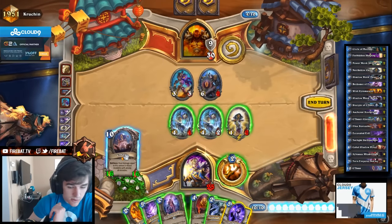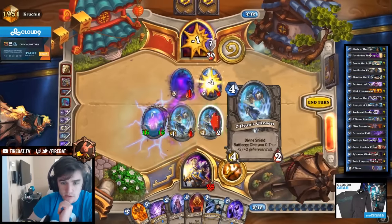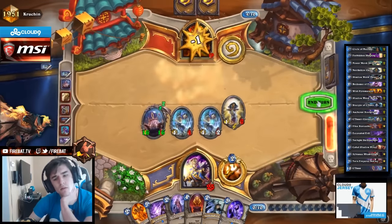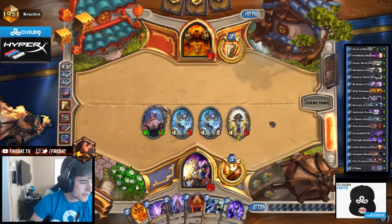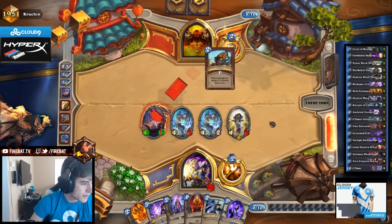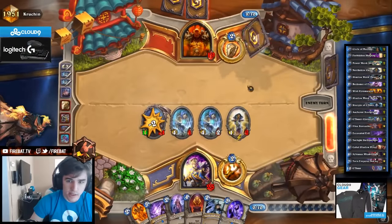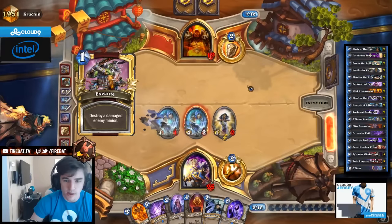He has to either top deck Brawl or an Execute Activator. I want to go for C'Thun this turn, so I can go Dark Mender, Golden Monkey next turn for the reload. I don't have to trade anything - I push face damage. Killing him is good. So even if he Brawls, we got that sick reload. He was at like 60 life this game. There's the Slam. And the Execute. So his two cards were Slam and Execute - he's a god.